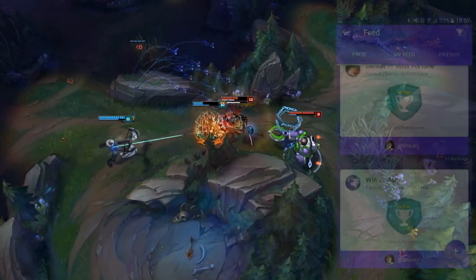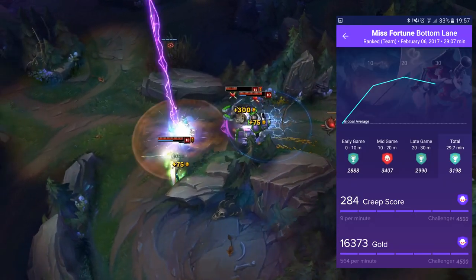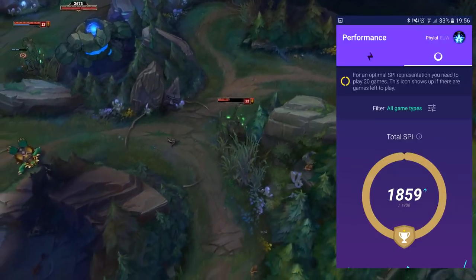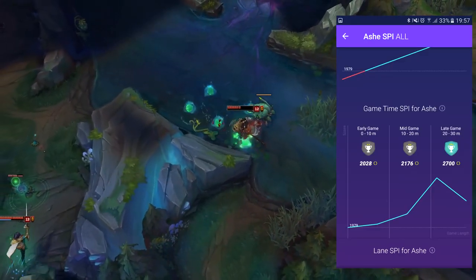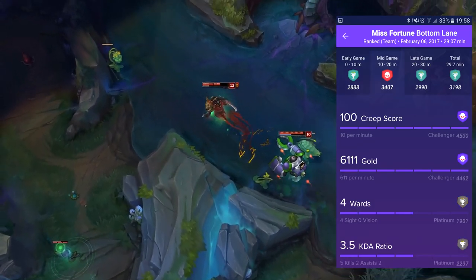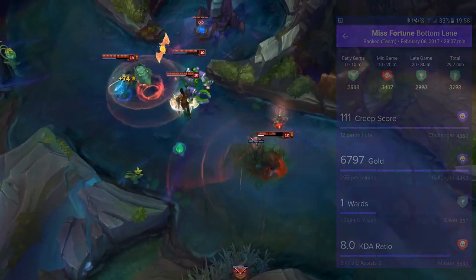The app is free as well — you can follow pros and see what they build. You can even look back at your games and see how you're doing compared to everyone else who plays that champion. The premium version has even more analysis, like lane specific champion gameplay stats to show you which areas you need to work on to be better. If you haven't tried it already, our link is down below. Give it a go and let me know what you think — it takes two seconds to download so it's worth a try.